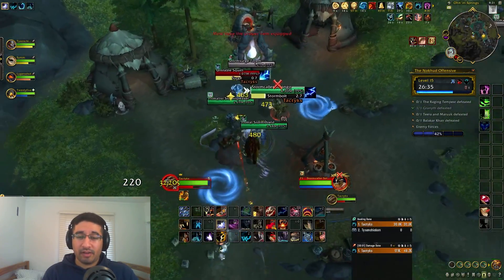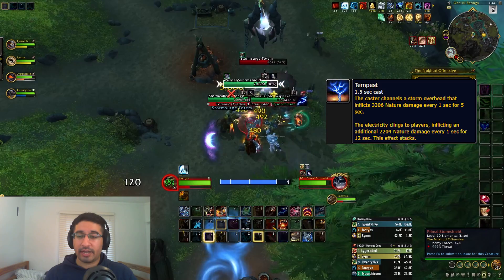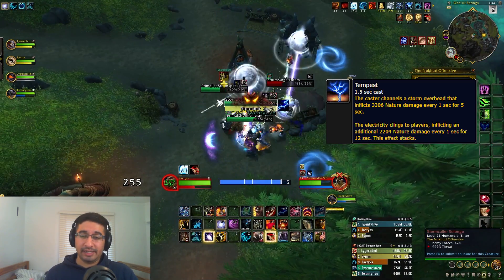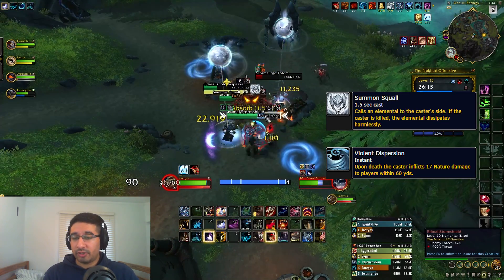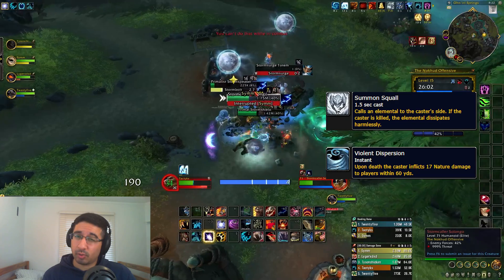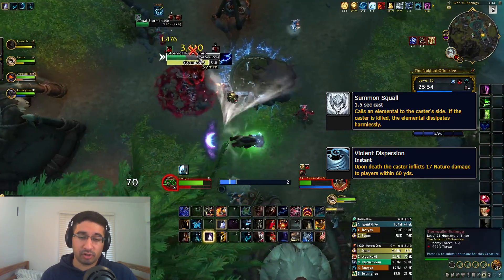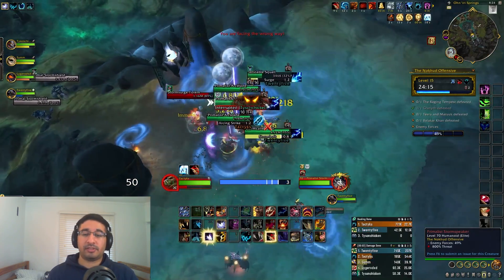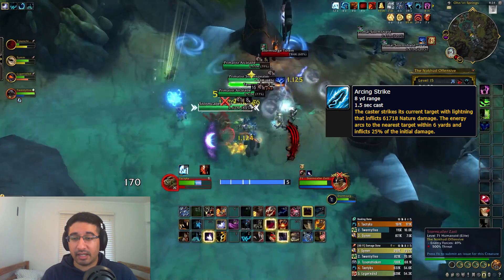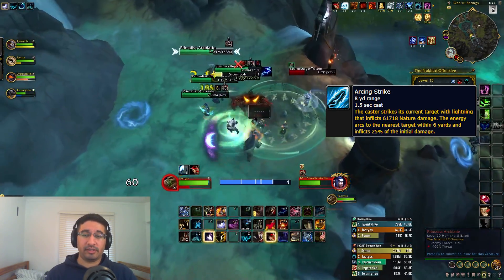Primalist Storm Speakers are also common in these packs. They have Storm Bolt, a kickable random target nature hit, and Tempest, a channeled AoE that is both kickable and stoppable — make sure you get this as it's exceptionally deadly. They will also summon Squalls. These Squalls have Violent Dispersion, a 60-yard AoE on death. It's quite fast to kick, but if you can, it will mitigate a decent amount of party damage. The Primalist Arcblades just have one ability, Arcing Strike — a tank hit that arcs to nearby allies, so melee DPS should back up slightly, otherwise you'll get cleaved if within 6 yards.